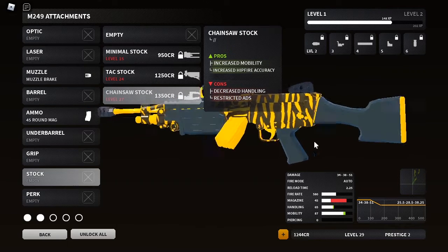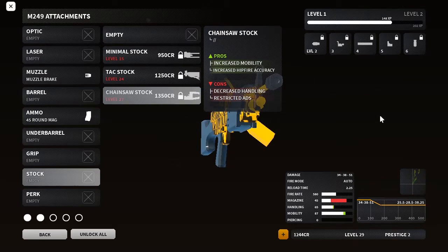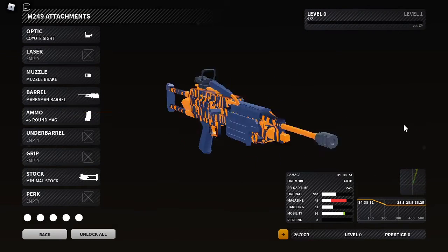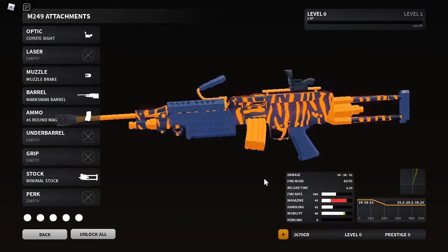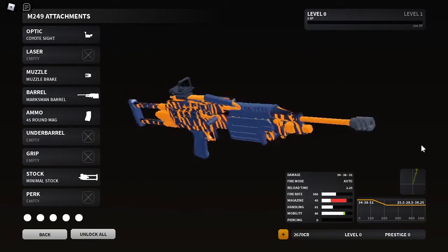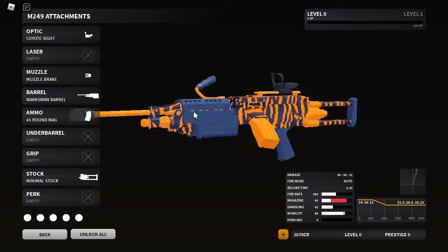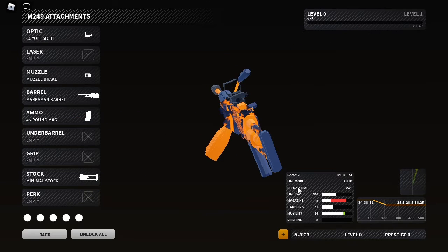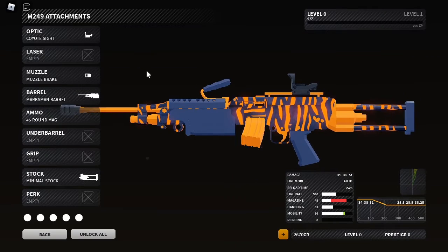I'm going to do this in PTR since I don't really have all the money. Alright, we're in PTR now. I already made the attachment setup. Here it is: Coyote sight, muzzle brake, and 45 round mag. Always run the 45 round mag because your mobility will be 86 instead of 80 — it helps at least a little bit.